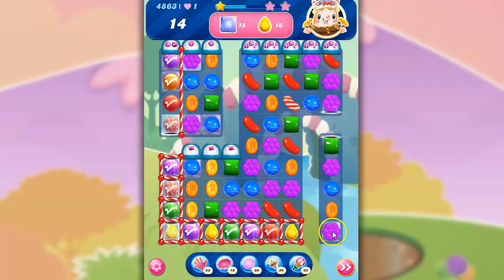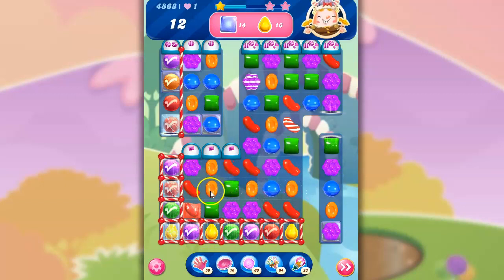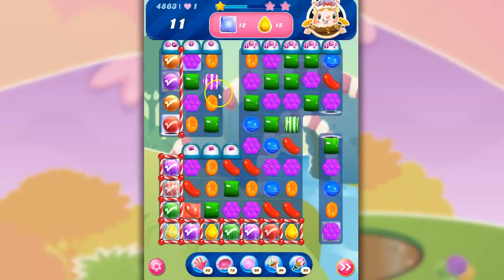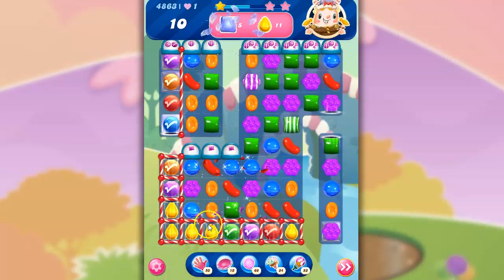So this is now all opened up. What I'm going to try for is maybe a wrapped-wrapped combo over here. Let's take this — I like that. I could just set off this wrapped candy; that would help to open things up. If I can get rid of this crystal candy, things can flow a bit better. I have a lot of different opportunities over here, but I think this is where I need to be. Yeah, I'm going to do it. Look at that — beautiful.